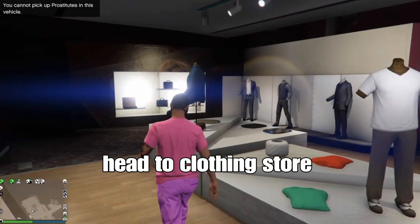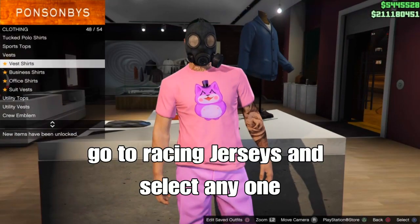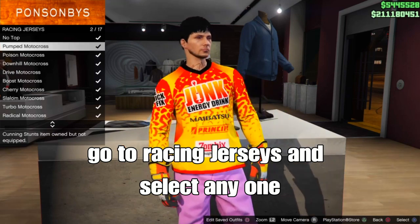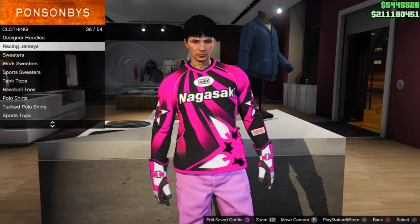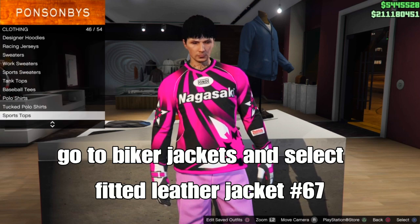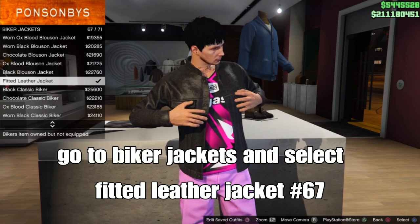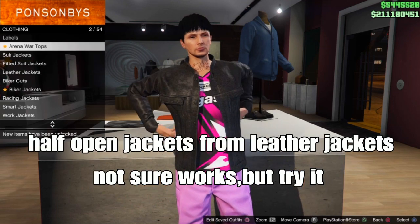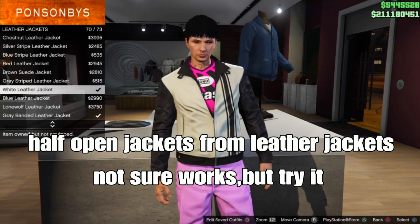Head to the clothing store or gun store, go to the tops section, scroll down to Racing Jerseys and select any — it doesn't matter. Then go to Biker Jackets and select the Fitted Leather Jacket, which should be number 67. This helps get the visible arms effect. Note that open jackets and regular leather jackets appear to be patched for visible arms.